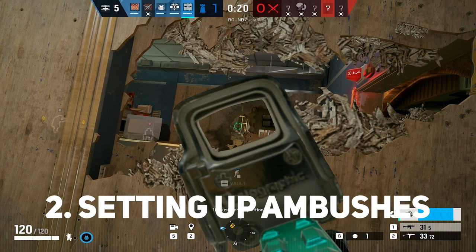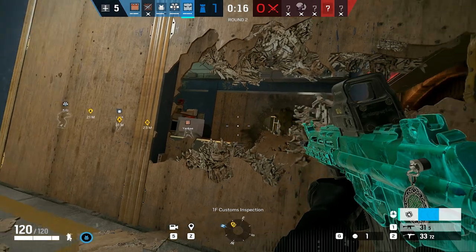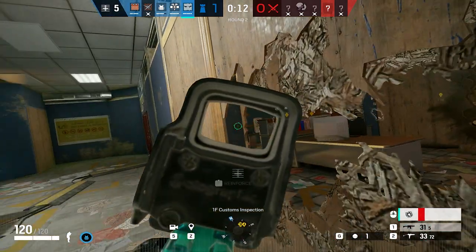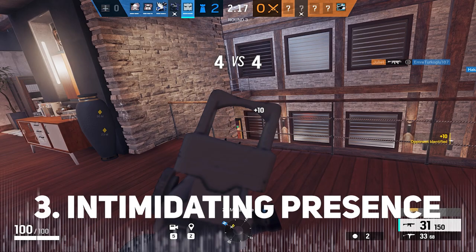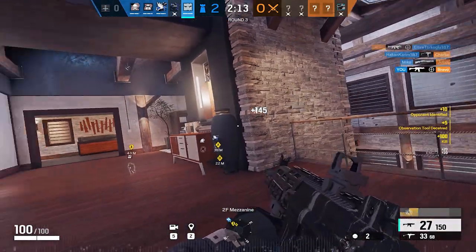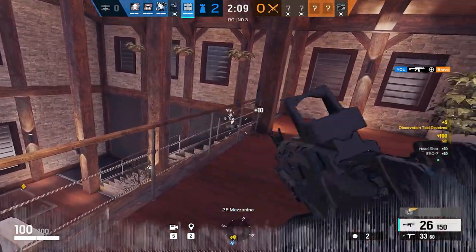Furthermore, we have ambushes. The cloaking device helps Vigil set up ambushes. At the early stages of the round, he can for instance spawn pick or deny entrance to the building, but he can also use this later on during the round to his advantage. And lastly, we have the intimidation factor — Vigil can scare off less confident attackers by stripping intel, unsettling their confidence in gunplay and tactics.